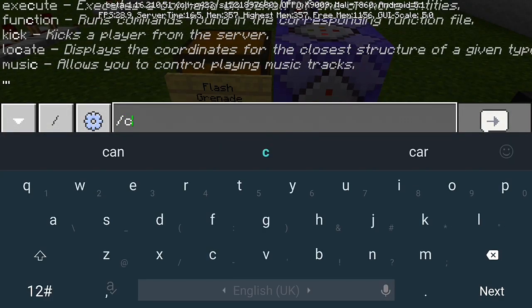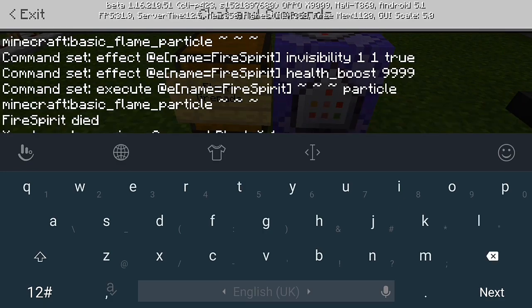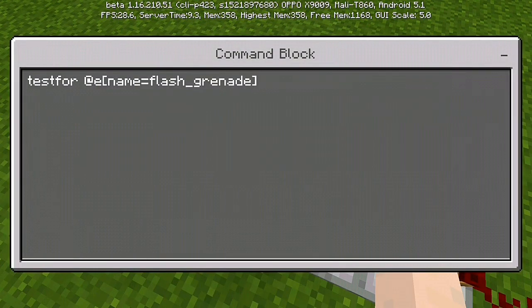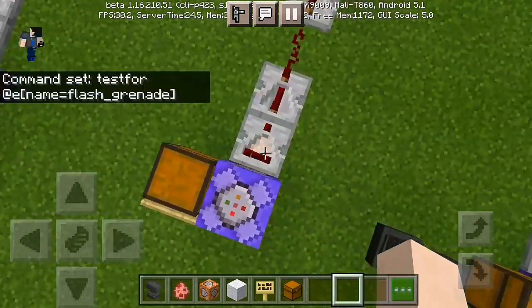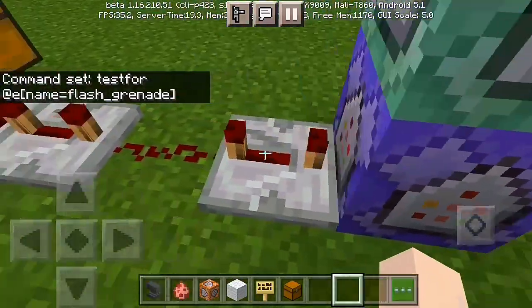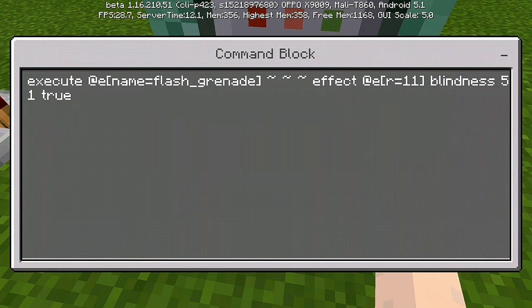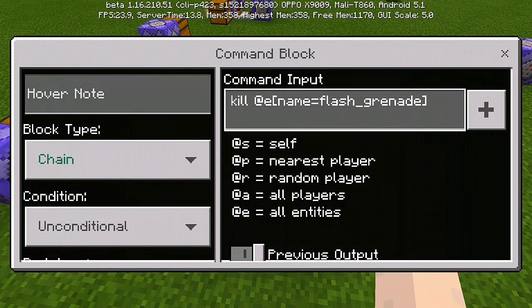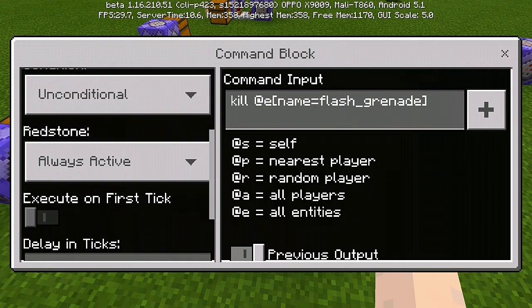To get a command block, type slash give @a command_block in your chat box — make sure your cheats are on. Place your command block and test for @e with name equals splash_grenade, set to repeat, unconditional, and always active. Connect a repeater, then a comparator set to maximum delay. The second command block uses: execute at @e[name=splash_grenade] run effect @a[r=11] blindness 5. Then space 1 and 2 and set it to actual. For the third command block, use kill @e[name=flash_grenade] — this kills or removes the flash grenade after use. Set it to chain, unconditional, and always active.